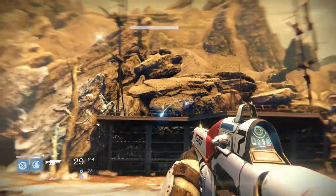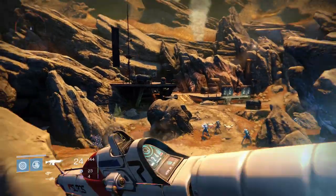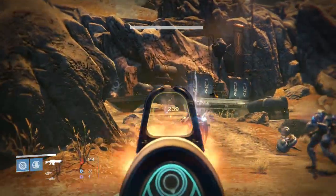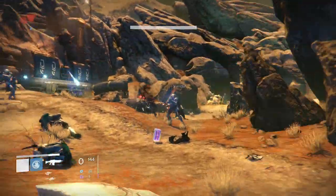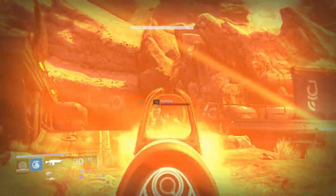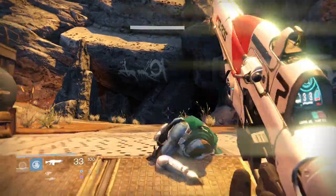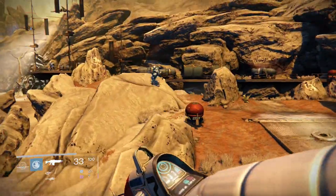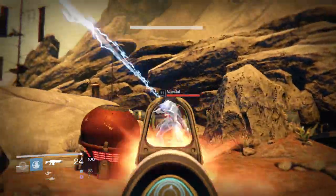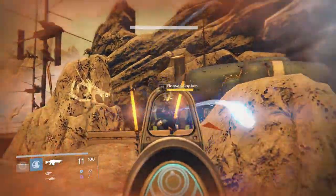What you guys want to do for this engram method is just go down to this location as I'm going right now. Here the circle starts. You will just want to kill all these enemies right here, and after you've killed them hopefully you will get an engram. As you can already tell there are more enemies up here, so just go ahead and kill all those enemies and hopefully you will get an awesome engram.